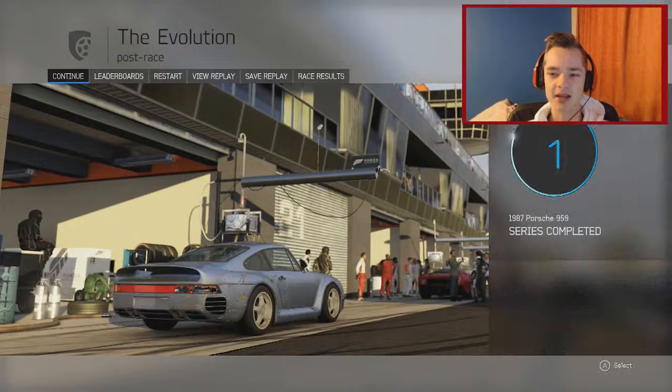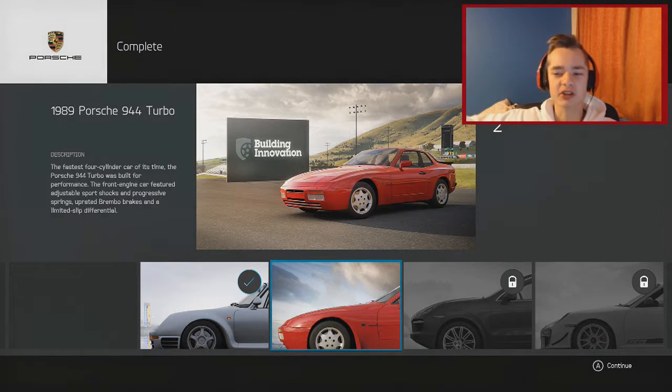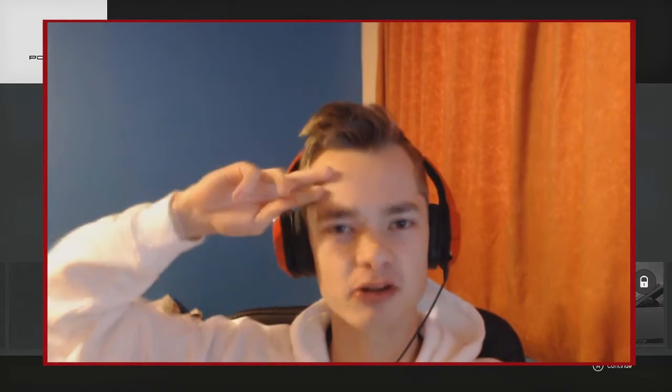We also unlock the 944 Turbo which we'll use in the next episode, and it looks like we're going to Sonoma - so we can look forward to that. We've completed all races for the 959. If you enjoyed this video please hit that like button - it lets me know you want to see more Forza Motorsport 6. Comment below with any questions, subscribe if you're new, and I'll see you in the next one.